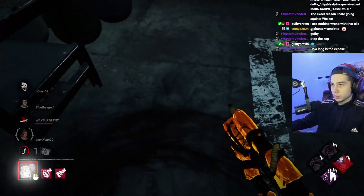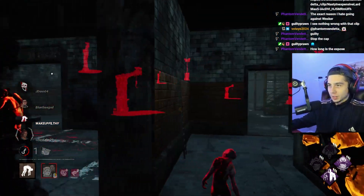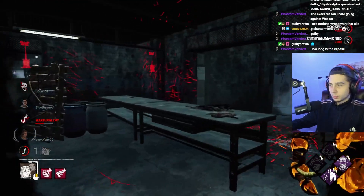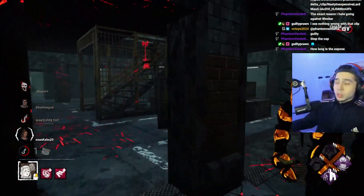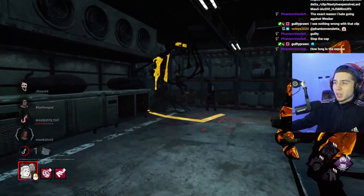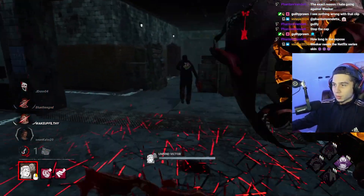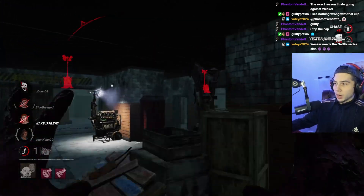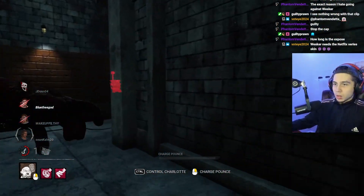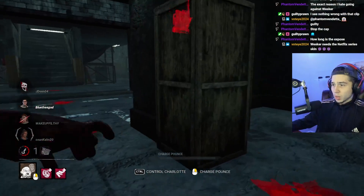Oh wait, I can't put him here because he blocked me. This guy is just living in fantasy land. Bingo! Does this expose last 45 seconds? Which is actually a lot. Dwight's here, but on the Meat Plant it doesn't really count as much because they could just pre-drop like 20 god pallets. There's two back-to-back — well not god pallets, but one very strong one. That guy healed so quick.